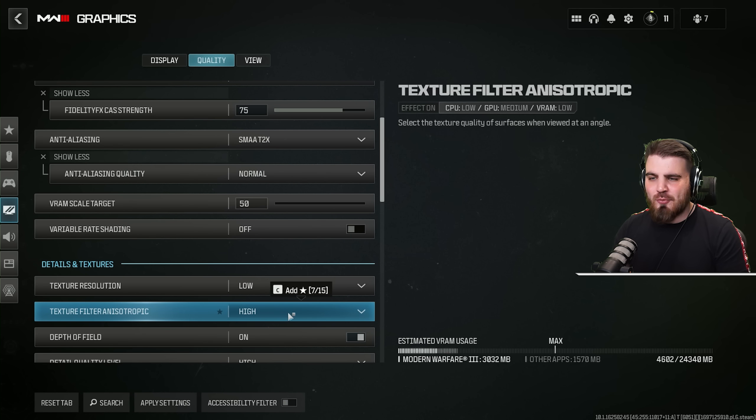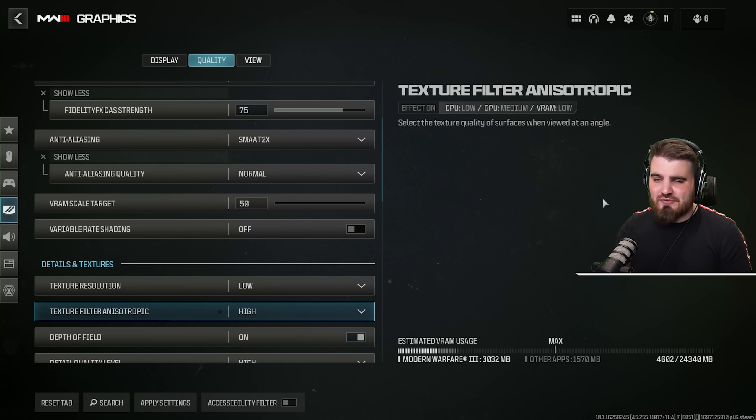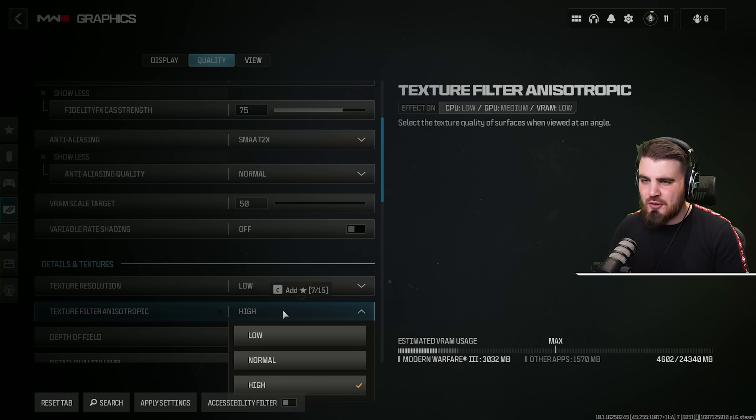Then texture filter anisotropic — anisotropic filtering — you can leave this on high. It overall improves how textures look throughout the game, especially when looking at surfaces at an angle, and it has little to no performance drop by having this turned to the max. So leave this on high.